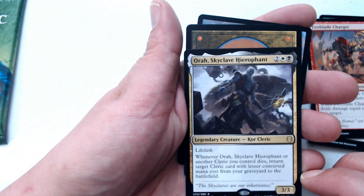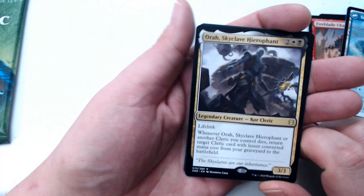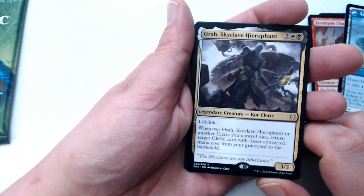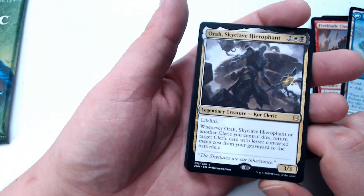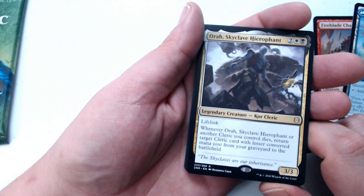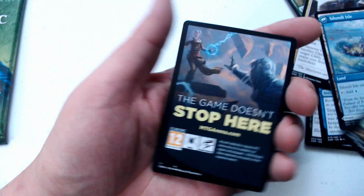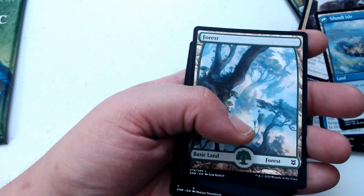Then we got a rare Aura, Skyclave Hierophant — two, a white, and a black for a 3-3 core cleric. It has lifelink. Whenever it or another cleric you control dies, return target cleric card with lesser converted mana cost from your graveyard to the battlefield. Welcome to Arena.